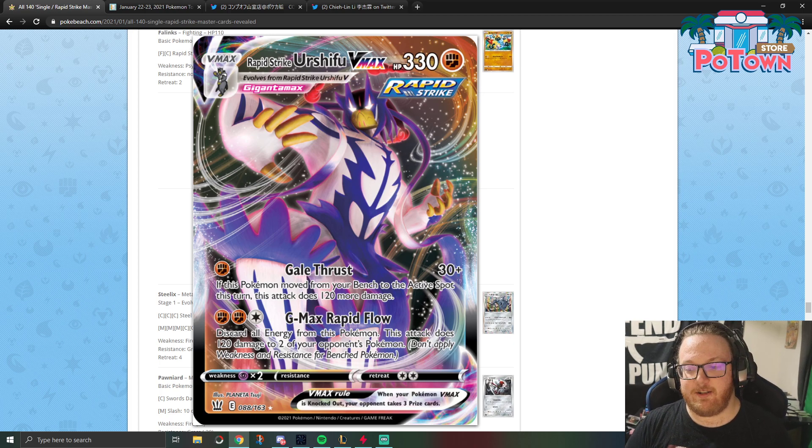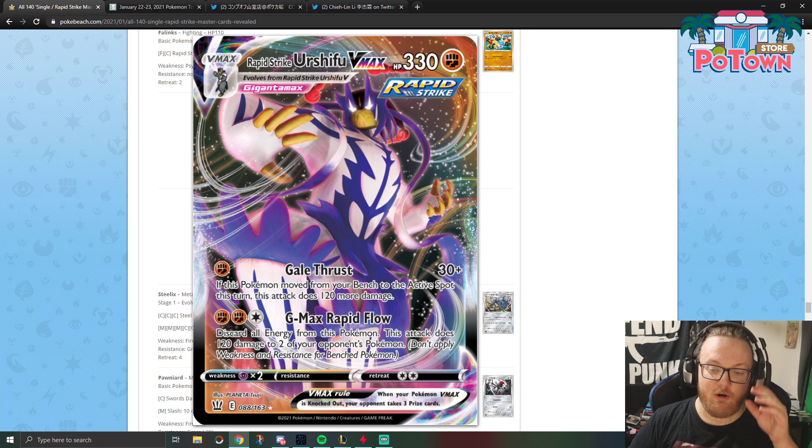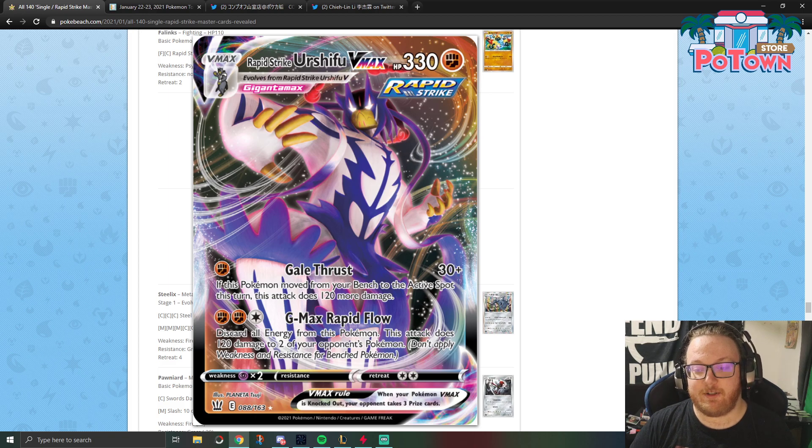The first attack, Gale Thrust, for 1 energy does 30 damage, plus if this Pokemon moved from your bench to the active this turn, it does 120 more damage, so 150 total. Really solid. Then GMAX Rapid Flow for Fighting, Fighting, Colorless — discard all energy from this Pokemon and do 120 to two of your opponent's Pokemon. Also really solid. Sometimes you'll want to use Gale Thrust over GMAX Rapid Flow to save energy or to focus more damage on the active rather than spreading.